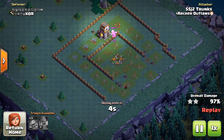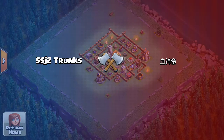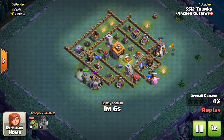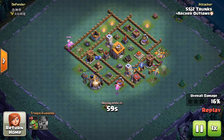All these replays are going to be three stars. Not every single time will you get a three-star, but this strategy is very strong and will allow you to get a lot of three-stars. Again, use the battle machine to start tanking — sometimes you can use him to tank an archer tower if it is close to the outside and then sneak in a baby dragon to take it out.